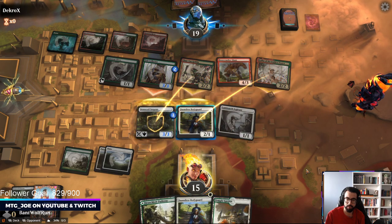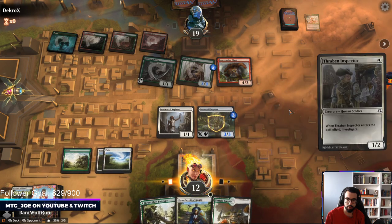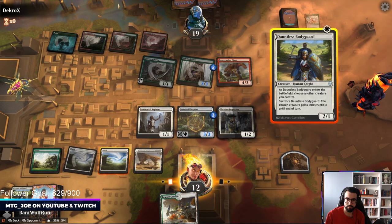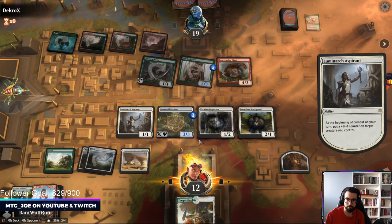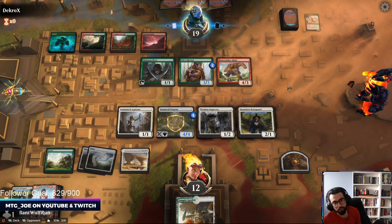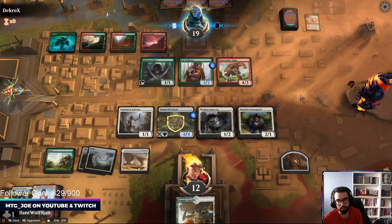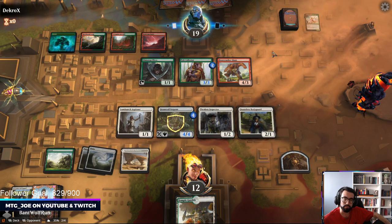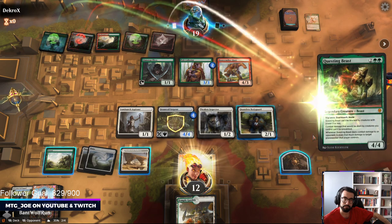Need to be mindful of Embercleave. I think this is a fine trade on our part. This Raven's not terrible. We need to kind of... the problem is they're more effective at just getting bigger creatures out. The way we win this matchup is by swarming, and we just weren't able to swarm. Gallia let them refill their hand too. Questing Beast is a problem.